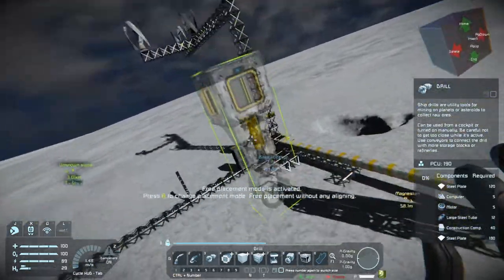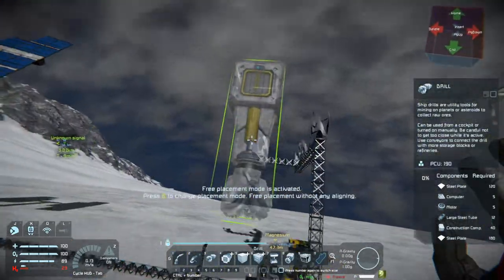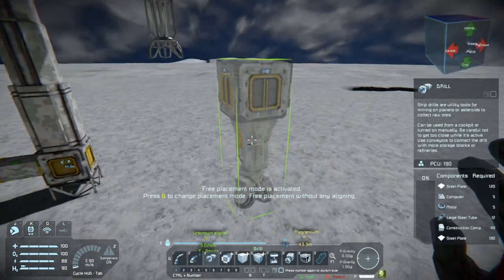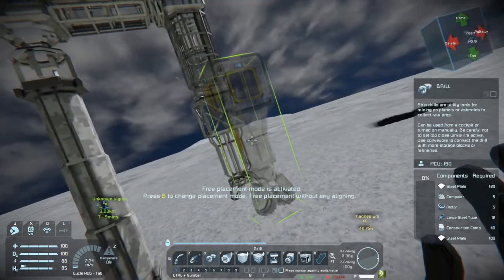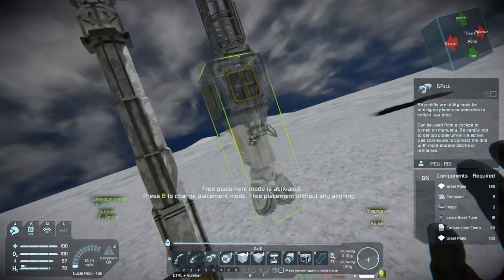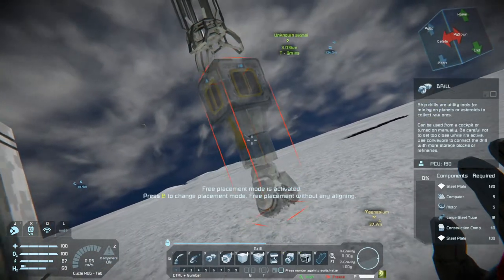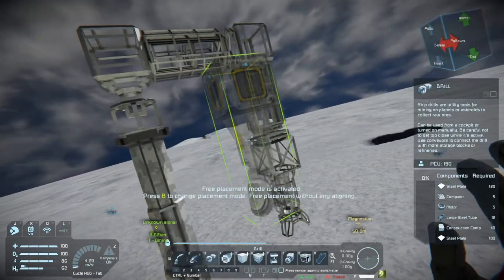That's quite a small and effective drill system to start off with. It's pretty good for starting if you've only got a small base. It does require a bit of power if you're using everything together, which is why I've increased the amount of power on the base. Effectively this is going to do you quite well - it should give us enough clearance to go down and grab that magnesium. If it doesn't, we can place another piston on the end and put another drill underneath.